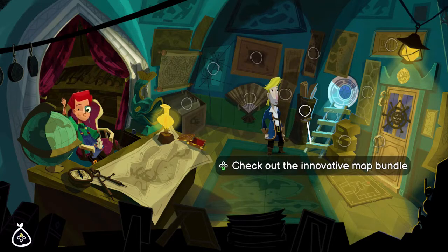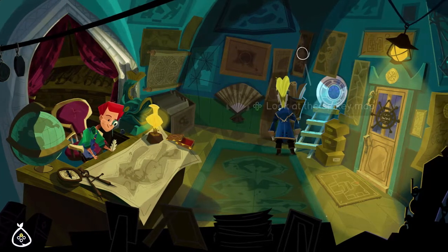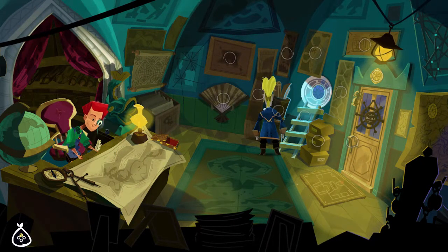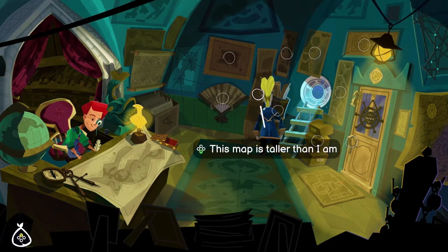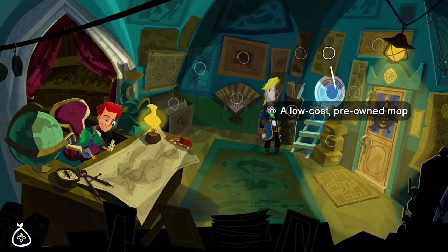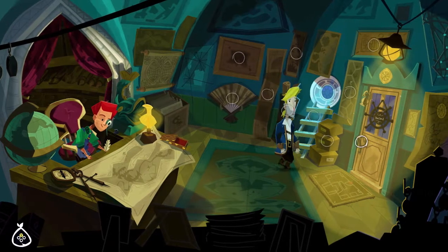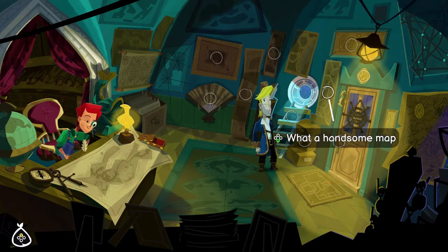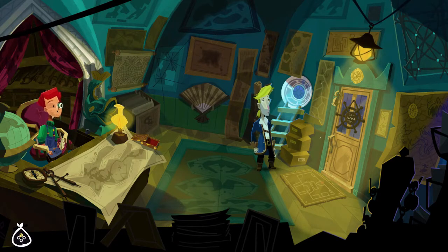It's maps wrapped in maps. I didn't know you could do that. That looks like a treacherous voyage. It says, Raiding Curse Black Diamond. The first rule of piracy is, never buy a used treasure map. Ooh, this one looks nice. How much is it? Oh, that one? Too much.